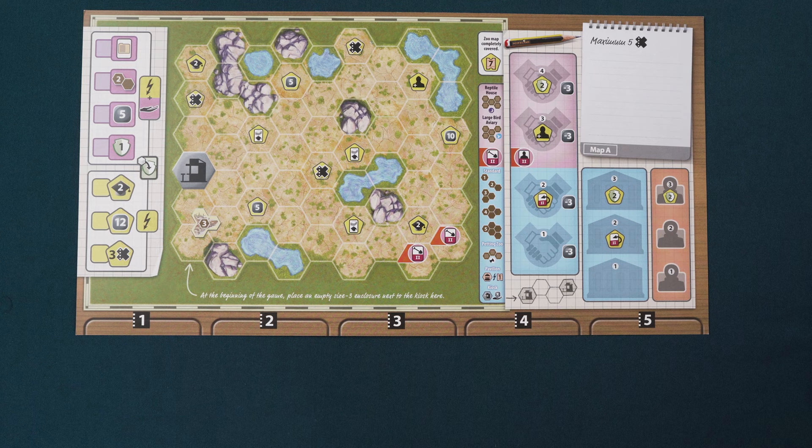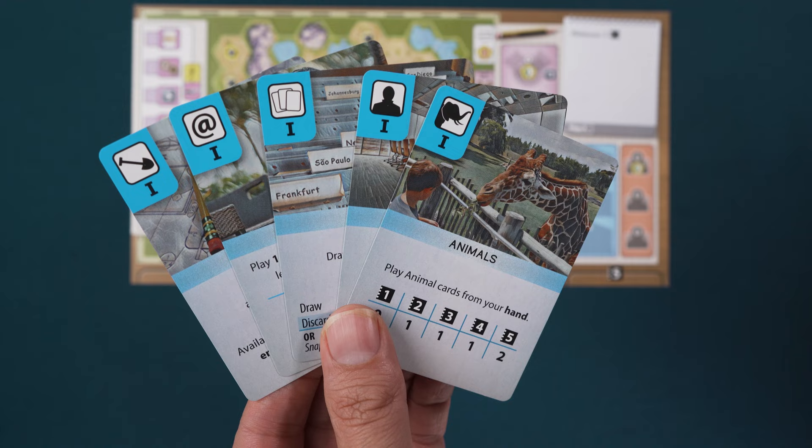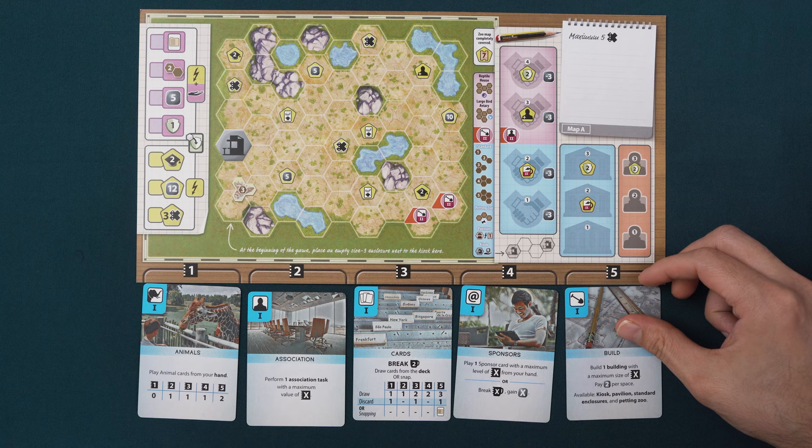Distribute a zoo map to each player. For your first game, it is recommended for all players to use map A. In future games, maps are dealt randomly so players will have different map configurations. Then, each player will take a set of five action cards and place one card on each of the five spaces below your zoo map with the blue side face up. Make sure the animals card is in the left space below the one. The other four cards are randomly distributed.